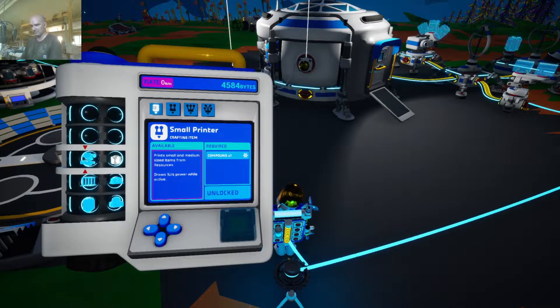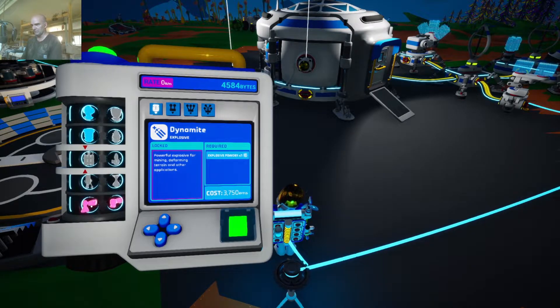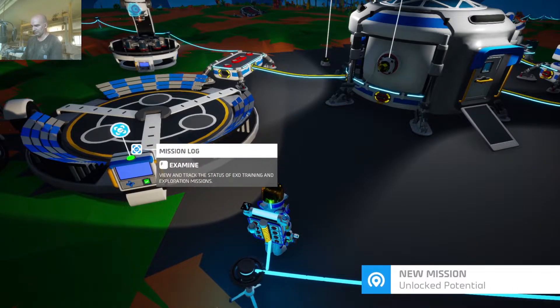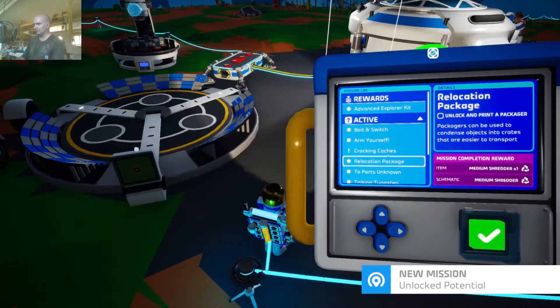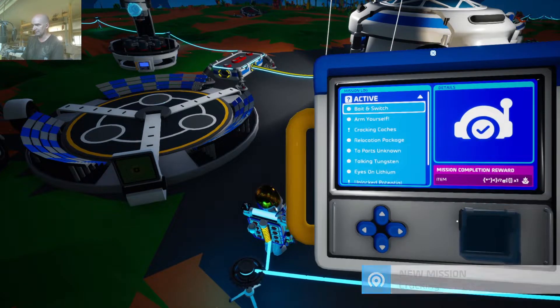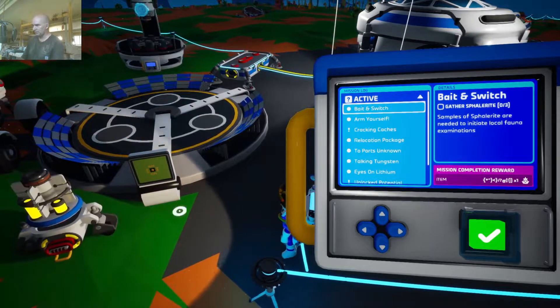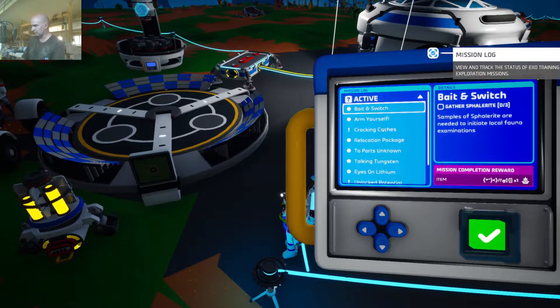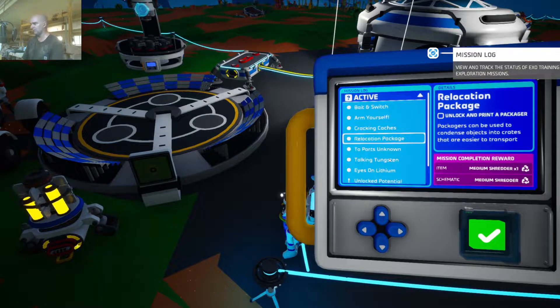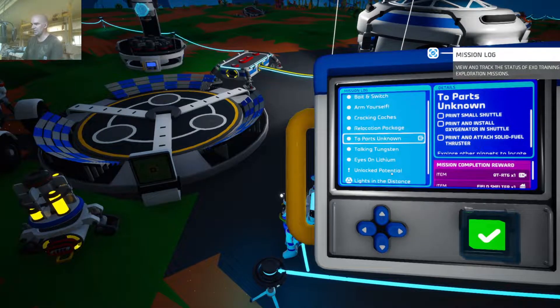Let's unlock dynamite - we said we're going to do that. Let's do it. There we go - that completes that mission. And this little thing right there tells us we've got something to collect. Advanced explorer kit - and there's our power supply. Cracking caches: find and explode an exo cache. Oh, we did that the other day - we did that in the last episode. This is why you can't just dive into doing things - you've got to kind of wait until you're told.